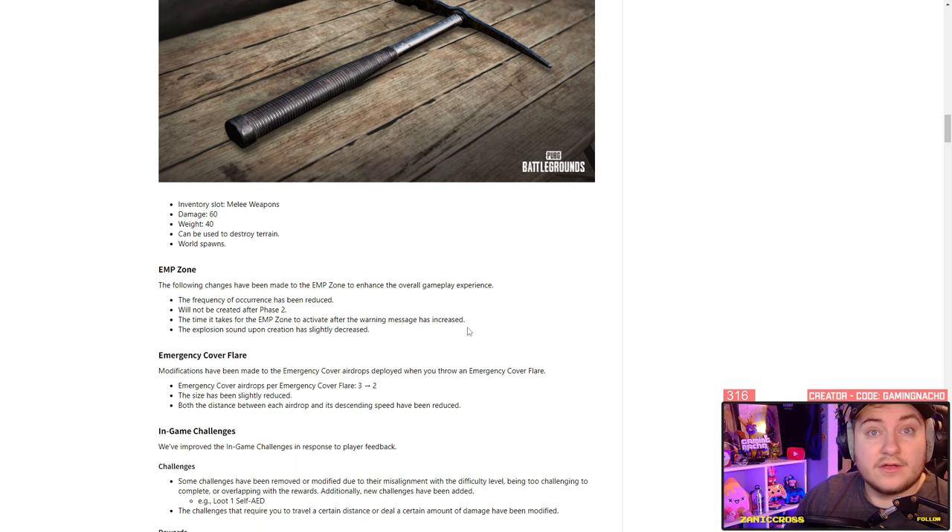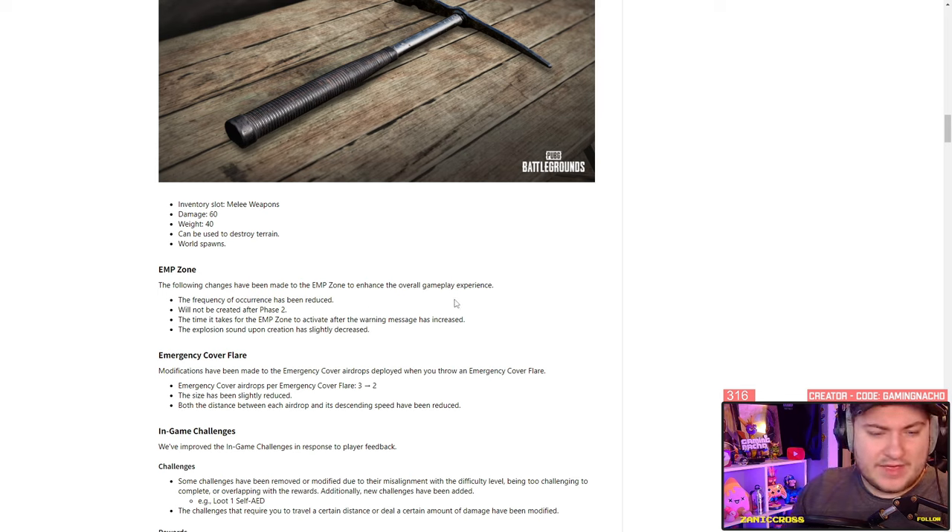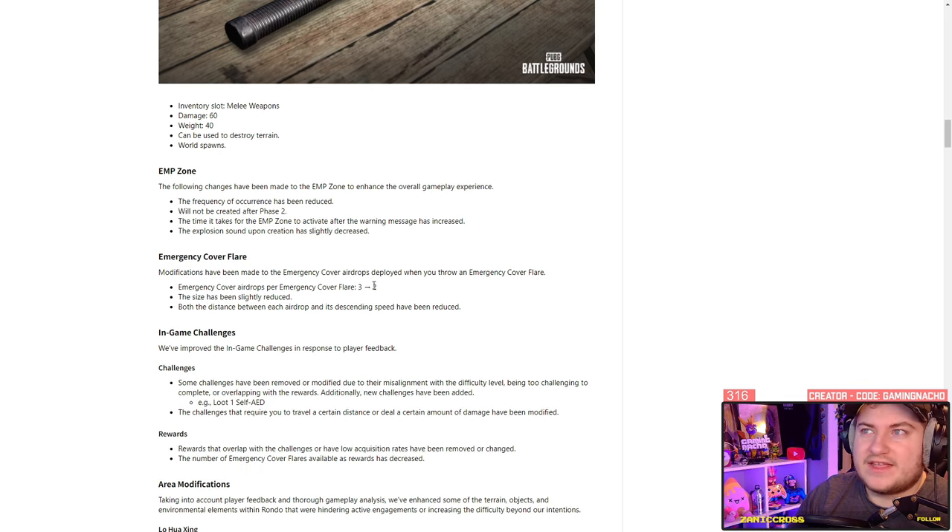The EMP has been nerfed — I don't really see the use of the EMP anyway, it's a stupid mechanic that shouldn't really be there, but it doesn't happen past phase two now. The cover flare has also been nerfed: you now only get two triangles rather than three, they've been shrunk in size, and they also come down much slower.